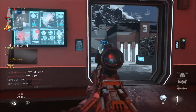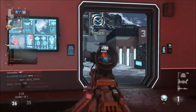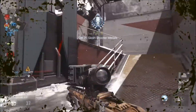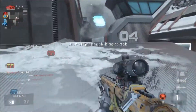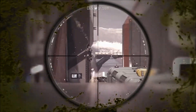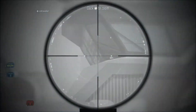Tip number three: try different combinations of the exo movements. Try double jumping, boost slamming, then dashing. Try jumping, dashing forward, and double jumping. Try different stuff like that — it really helps a lot because if you find a combination you really like, it's going to make it harder for enemies to track you and actually kill you.